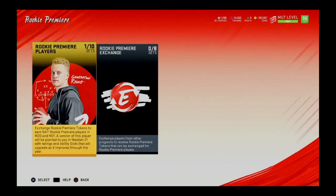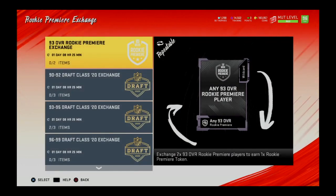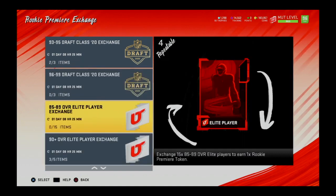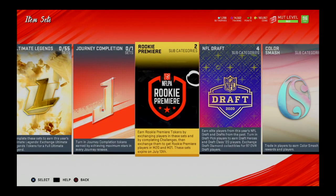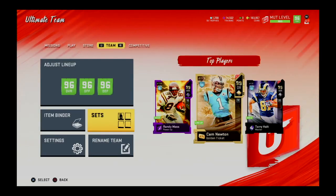Stay tuned as we wind down the time remaining for Madden 20 until Madden 21 rolls out on August 25th. You can pre-order now and get Madden 21 three days early, or get it with everyone else on the 28th. I'm planning to pre-order, probably later this month or early August. Also, hopefully the Mud Master completion exchange set doesn't go away — the 10 rookie premier tokens option might, but you can still get a free 99 overall golden ticket player from that.